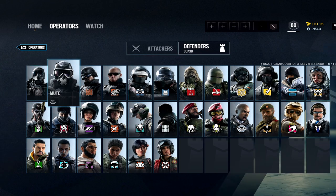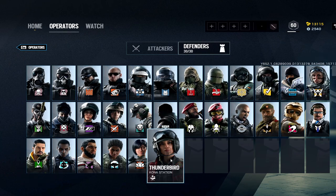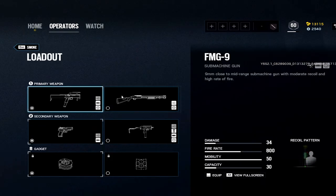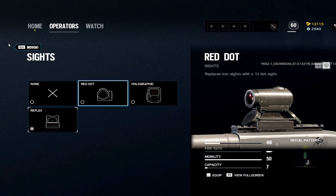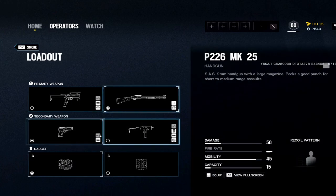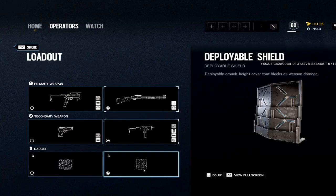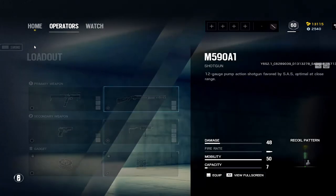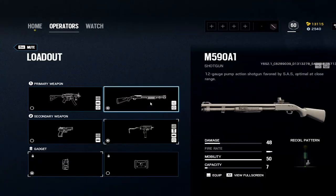Now heading over to defenders — let's crank through these, there's not much customization you can do with some of these. Smoke: SMG-11 and shotgun. I like to add a laser onto every shotgun I use. SMG-11: hollow, flash, vert. If you have the choice of deployable shields, it's usually the move since not many operators have it anymore.